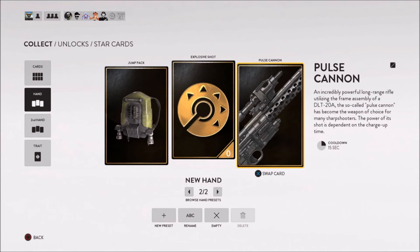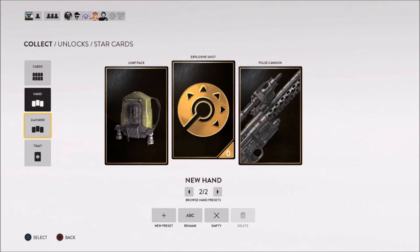Finally on the right hand side I use the Pulse Cannon. I really like it, but I hate the fact that you have to charge it up, and I also don't like that it shows a green laser across the map giving your position away. I'm really looking forward to getting the Cycler Rifle and I'm definitely going to replace the Pulse Cannon with that. The Cycler Rifle is at level 28, so I'm relatively close to unlocking it.